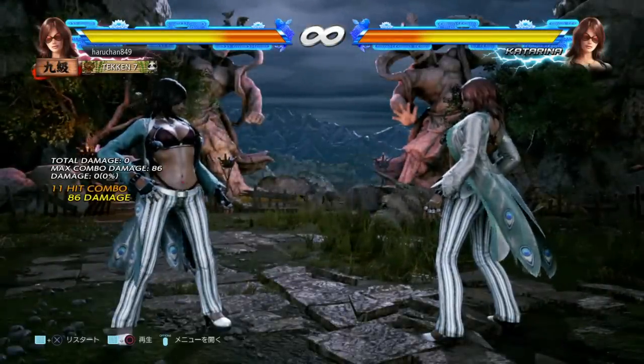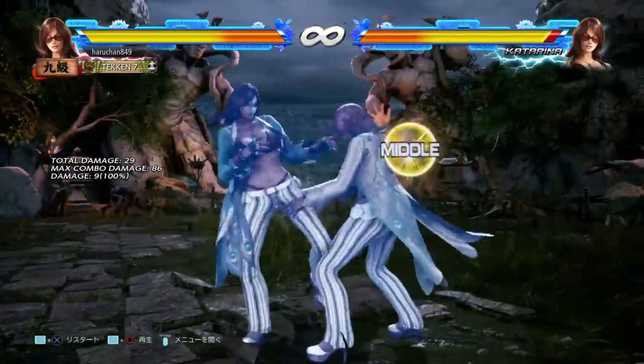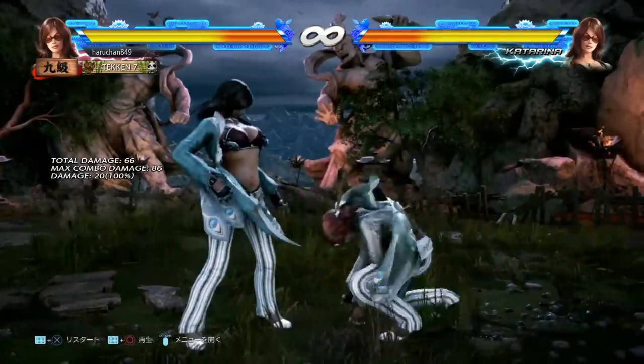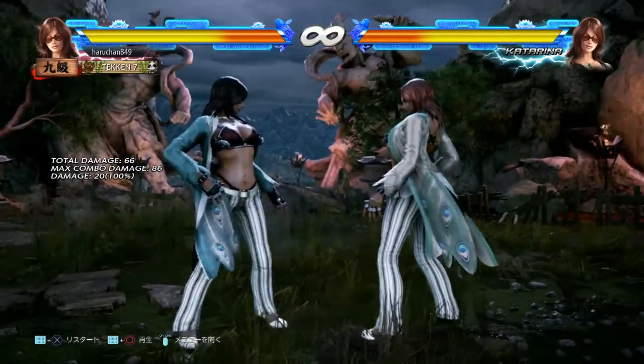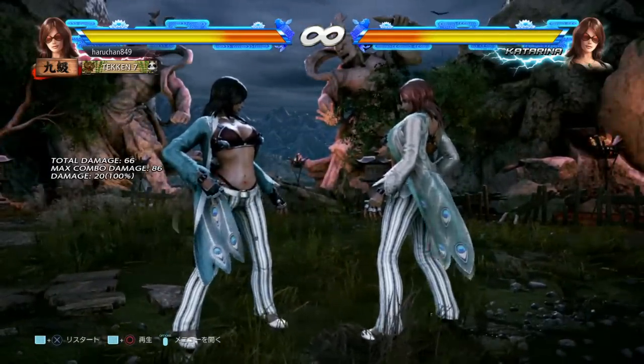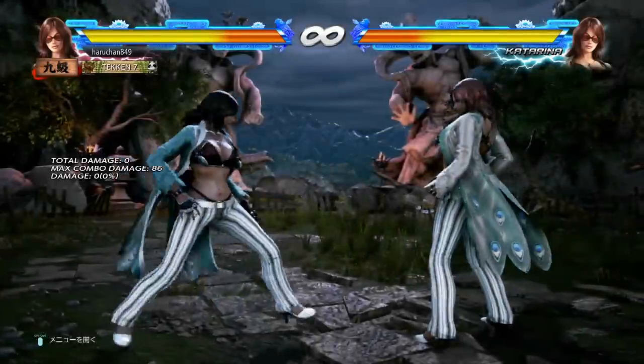So your opponent, if they know about this situation, is never going to be comfortable trying to swing with jabs looking for the 1-1-3 and trying to float that, because it's just so dangerous — they're going to get hit by the other extensions, and they might also get counter hit for massive damage. There's so much synergy going between these different options right now.